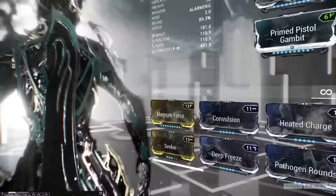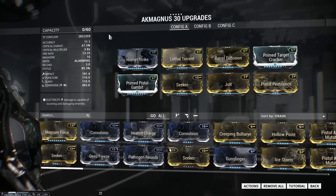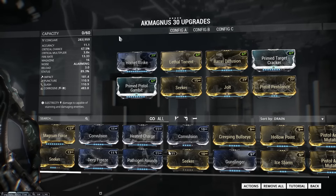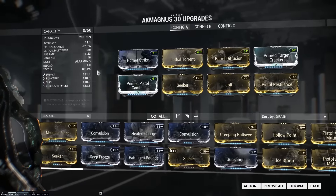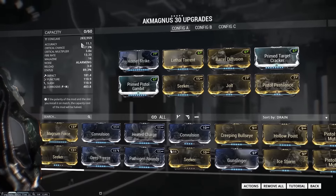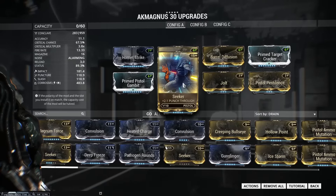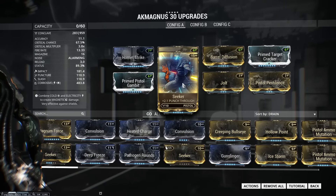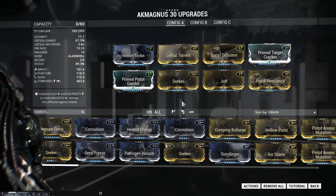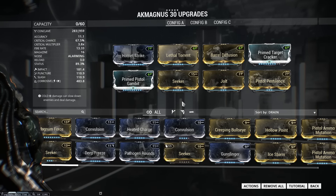So that being said, let's go ahead and switch over and take a look at the build here real quick. I've got five Forma on this, and you may be able to do less if you don't want to use Seeker, but that's kind of one that I chose. If you want a little bit more damage and less status and want to go more for the crit side of things, you can actually put a Forma on the Seeker slot and switch it out for Stunning Speed, Fast Hands, or any of the reload speed mods.